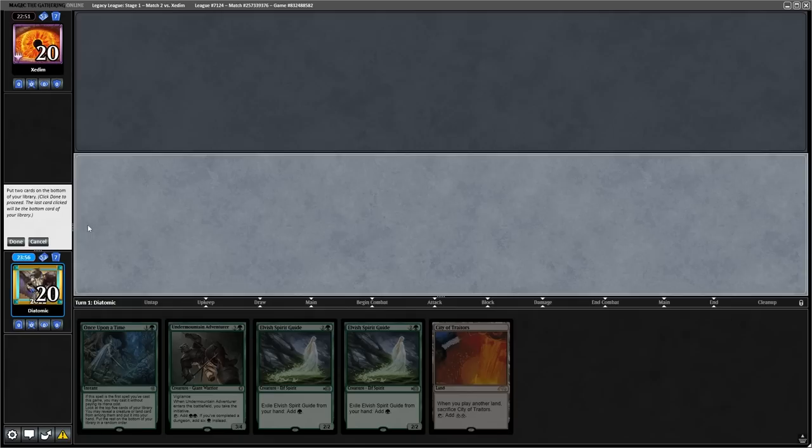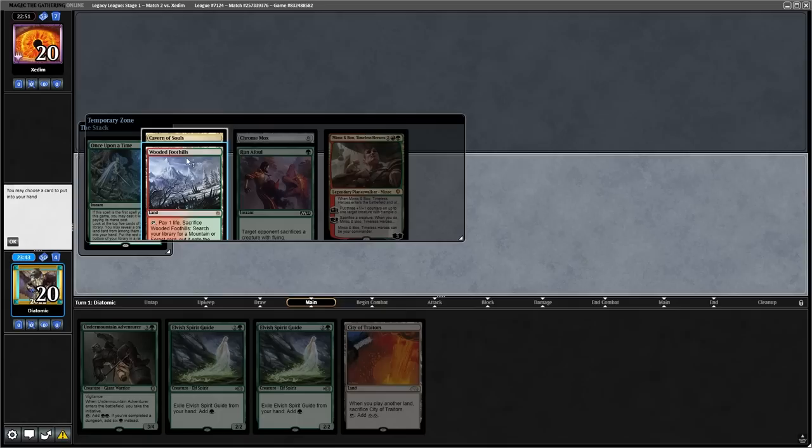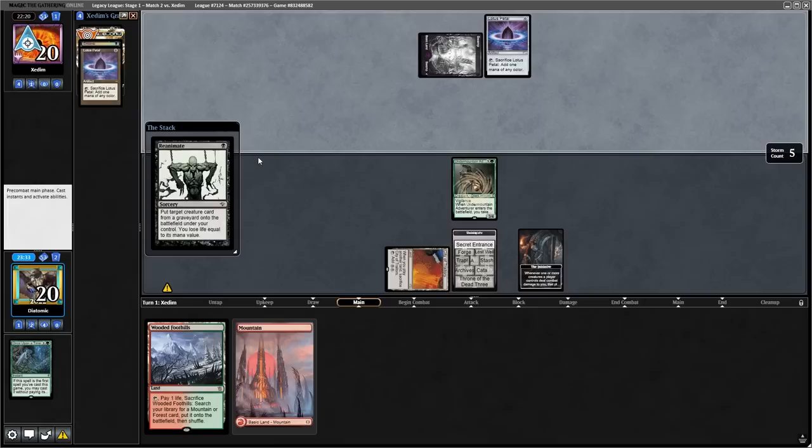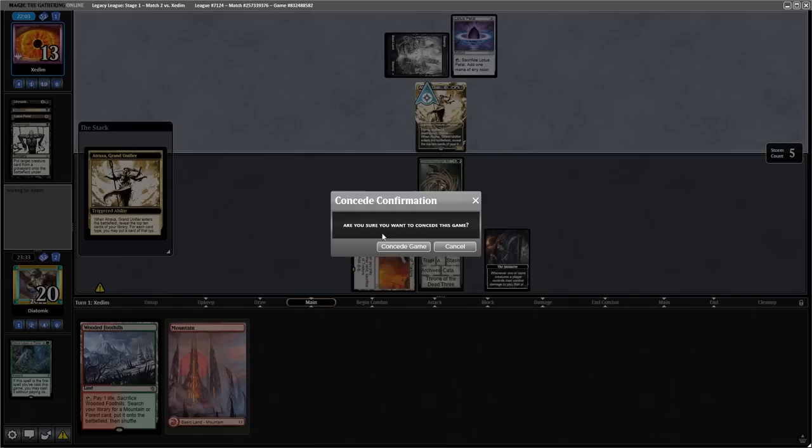Going into game three, we have to mulligan down to five, and I keep it because we have Once Upon a Time, which can find the Fairy Macabre, as well as we have four mana. Now the Once Upon a Time does not find that card, but we can play our Undermountain Adventurer turn one to venture into the dungeon. It wouldn't have mattered if we found the Fairy Macabre, because they did have the Unmask, and then they reanimate an Atraxa to win the match. We cannot beat a resolved Atraxa, and it refills their hand, which also makes our hand very hopeless.